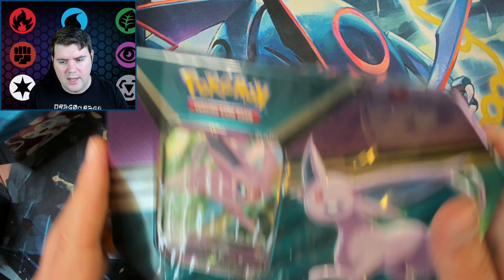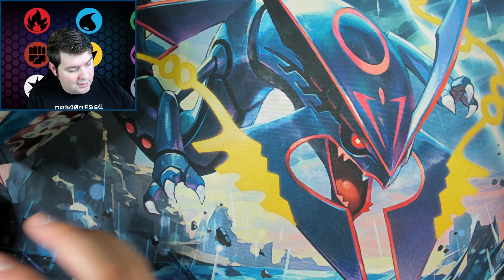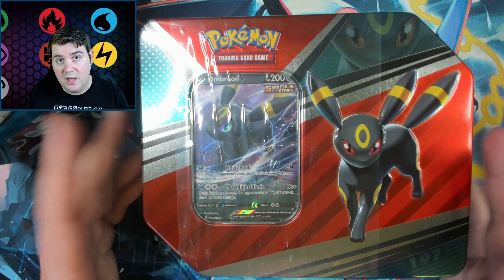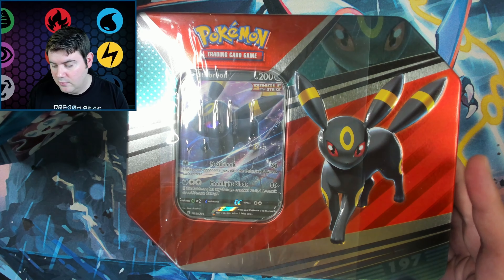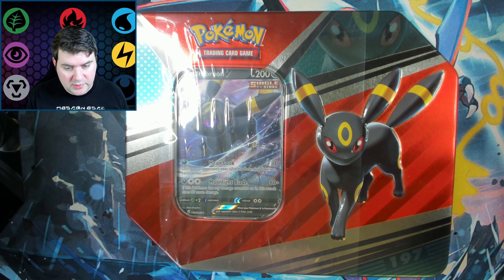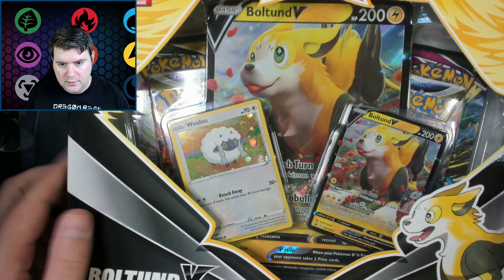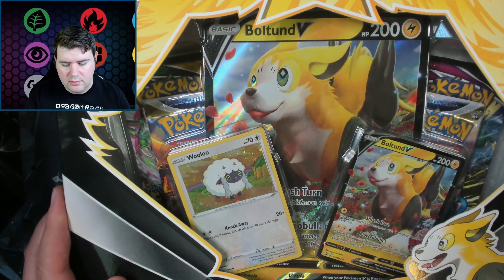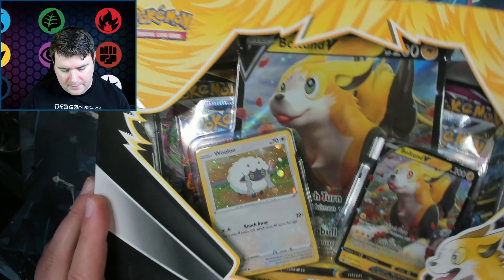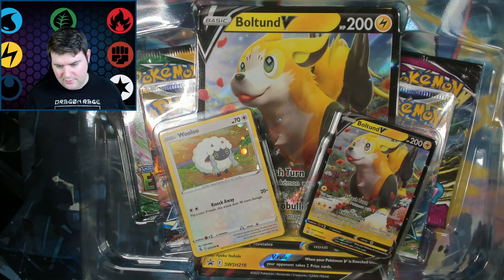We have a very lovely Sylveon tin — I think these are called Eevee Hero Tins. These retail for $25, and they come with five booster packs. We have the Sylveon, the Espeon, and the Umbreon tin. So we have 15 packs between the three tins, and another four, so 19 packs total. We'll start with the box first.